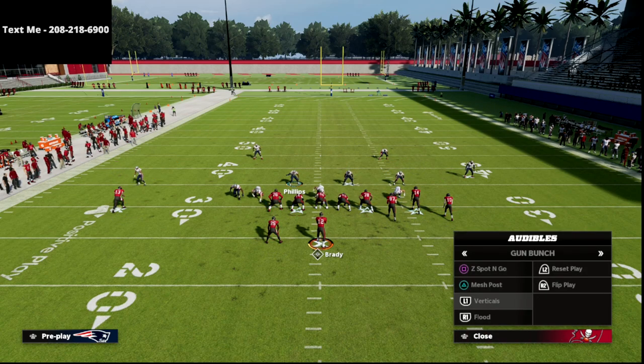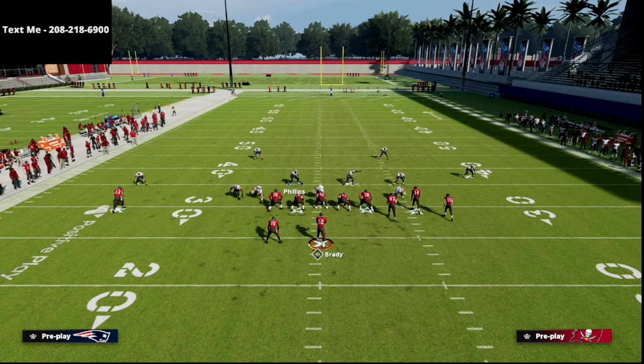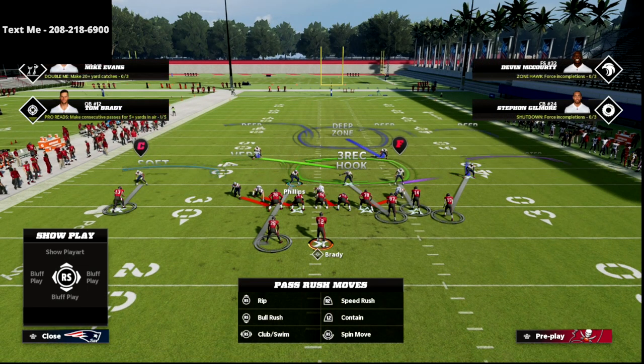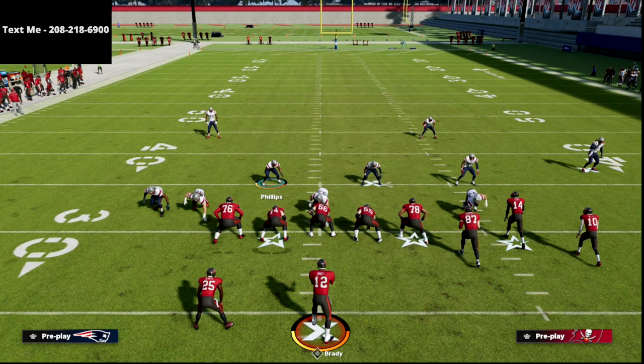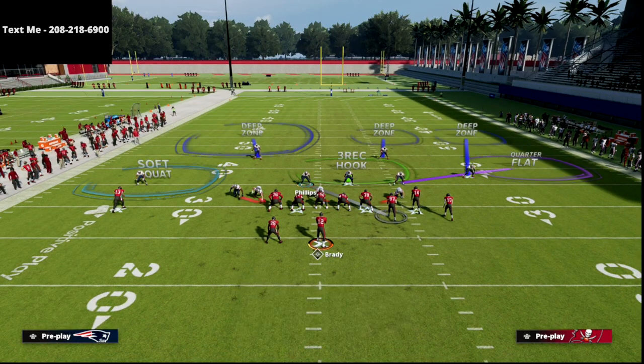The flood to the right would look something like a corner, a streak, and a flat. The beautiful thing about cover six is that any flood concept to the bunch side should be bagged by this coverage, as long as we make one special adjustment: we're going to man up our vertical hook defender on the tight end. We're not actually going to cover the tight end — we're just going to man him up on the tight end. That tells our match coverage that we've got the tight end man-locked no matter where he goes, allowing the rest of the coverage to play like it should.